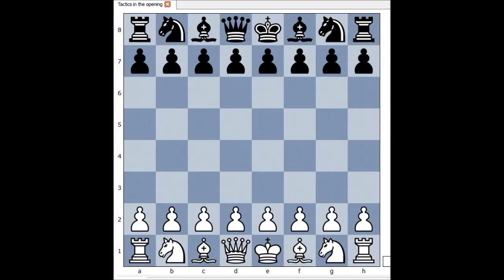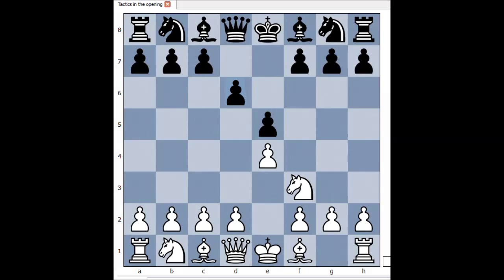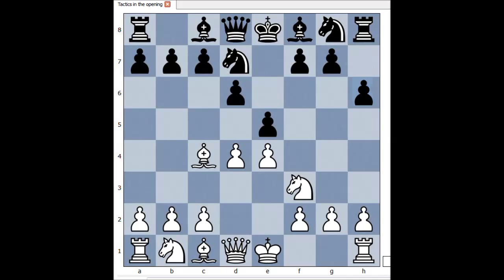White started with e4, e5. Knight to f3, attacking the pawn, and black defended with the d-pawn. d4. Knight to d7. Bishop to c4 and black played h6. Perhaps to prevent Knight to g5 or Bishop to g5. Pawn takes pawn, d takes on e5.